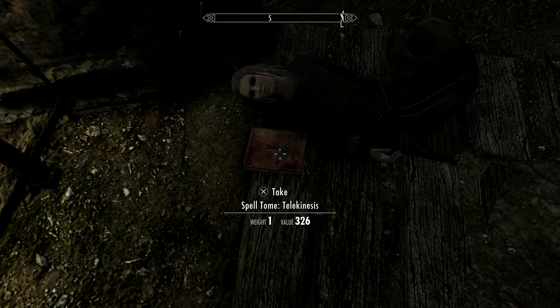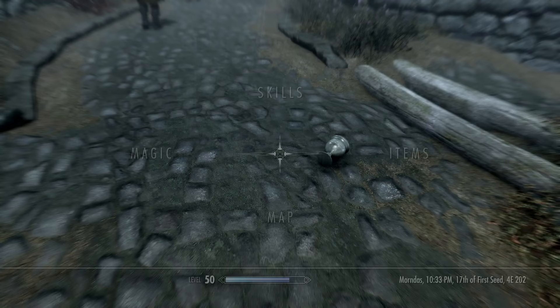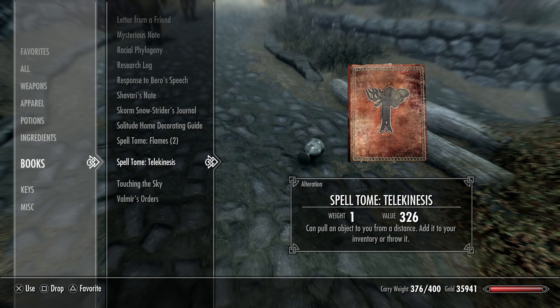The telekinesis spell tome is going to be here, so pick that up. Search the conjurer if you want — not much, just a bit of gold and a frostbite for me. Then what you want to do is get an inanimate object; I'm just using the goblet for this. Quickly learn the spell.